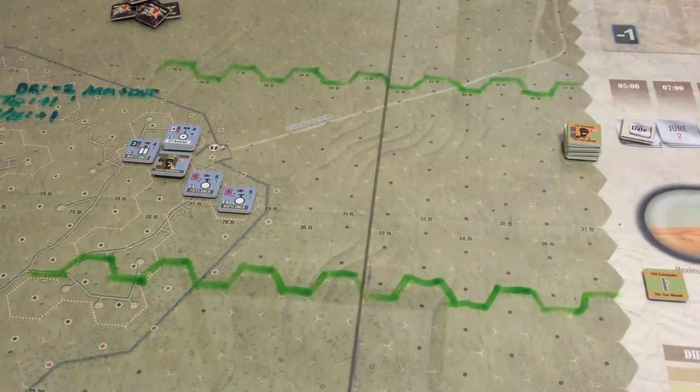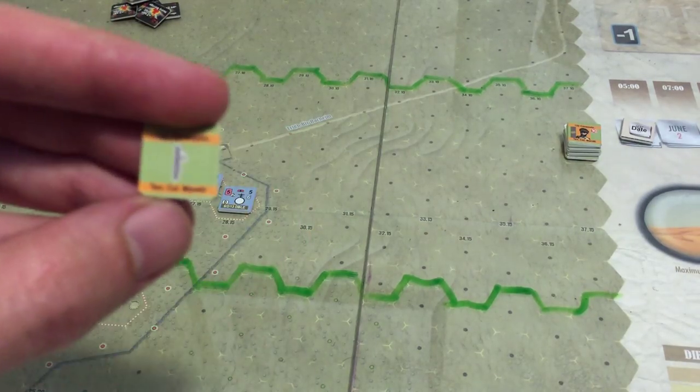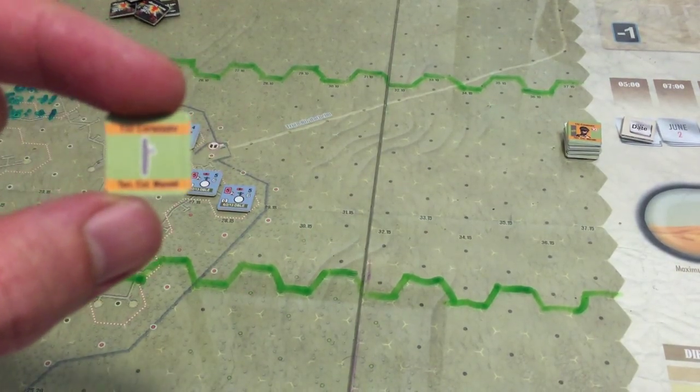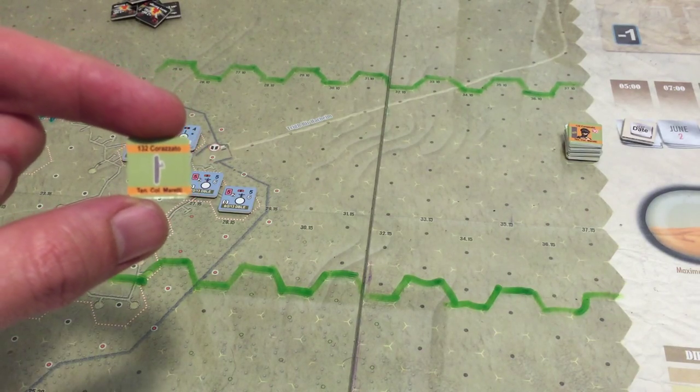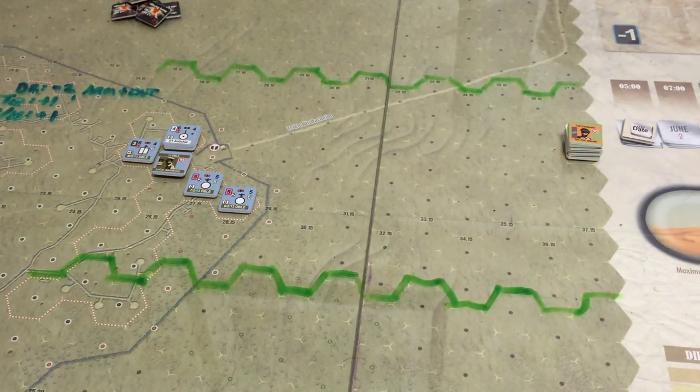This scenario is only two turns long, and it begins with this formation chit already drawn and activated — the 132 Ariete Corazzato. Formation chits are nice in this game because they give your units the ability to conduct the widest range of actions. You still have to pay command points, but you can do quite a lot more, whereas other chits have more restrictions on what actions you can take.